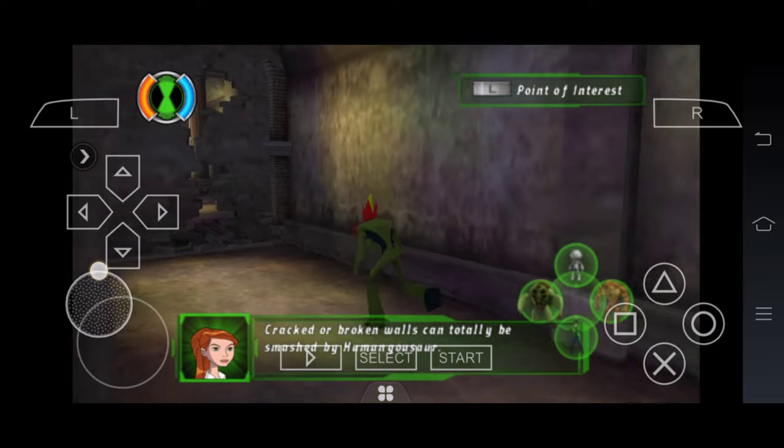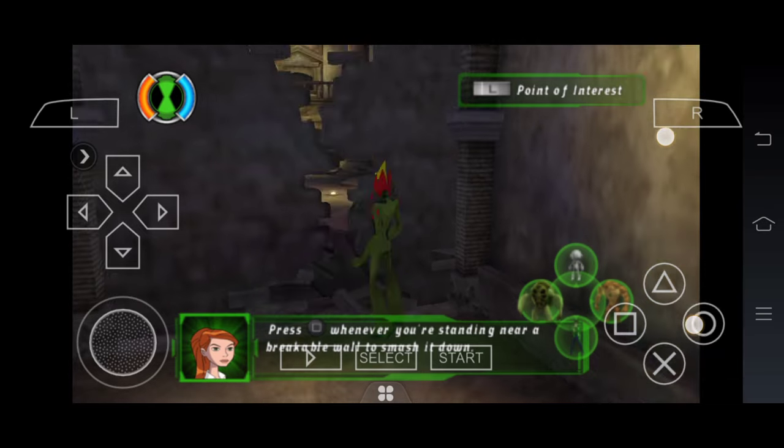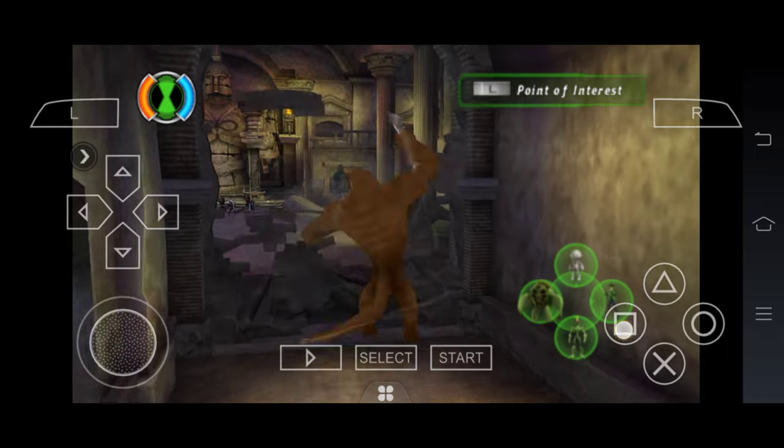Cracked or broken walls can totally be smashed by Humongasaur. Press the square button whenever you're standing near a breakable wall to smash it down. Humongasaur!